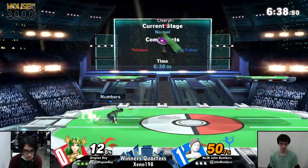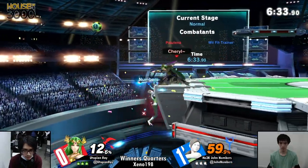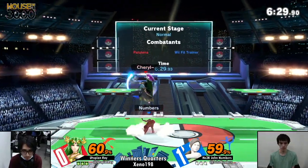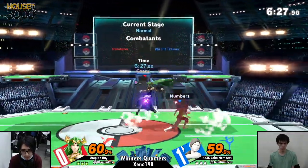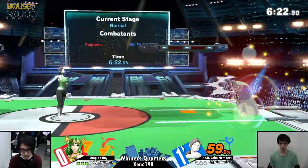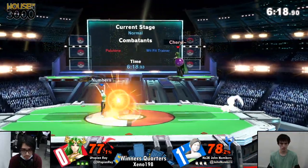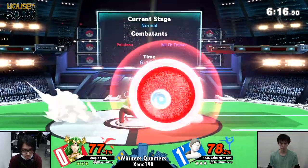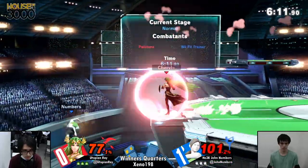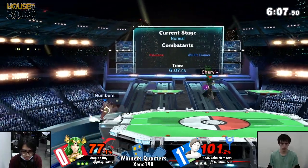Numbers is being pretty aggressive — throwing out a lot of moves here. Utopian Ray and Dalton go for the dash attack, which as a move beats out pretty much everything. Numbers being extremely aggressive isn't quite working out for him. Yeah, Utopian Ray seems to be able to read it — once Numbers goes into the air and starts bringing out those moves, Ray is ready for it.